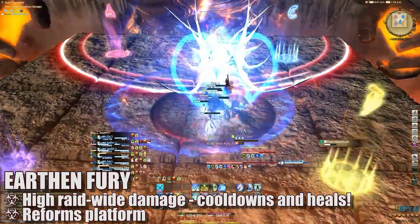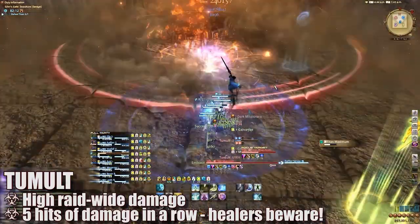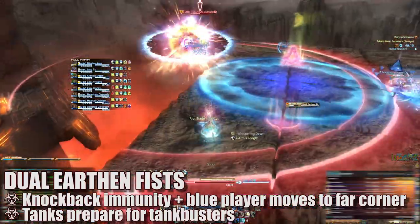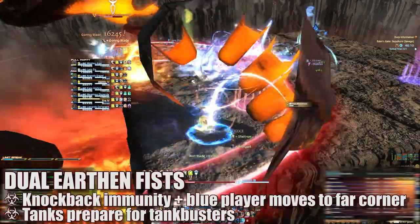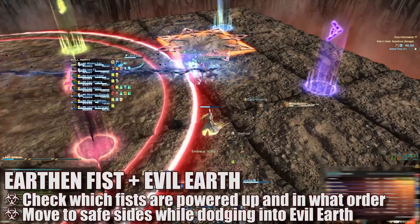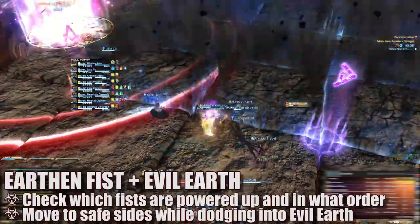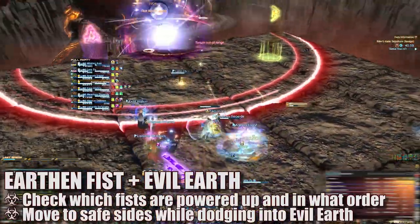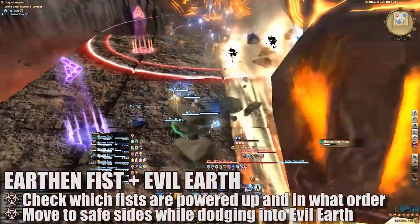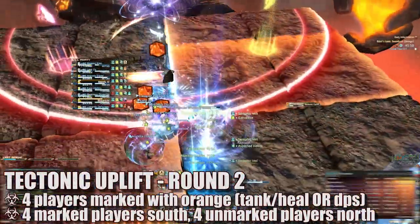Next, Titan casts Tumult and slams the platform five times for raid-wide damage — heal through it as necessary. This is followed by another Dual Earthen Fists, handled in the exact same manner: use knockback immunities, bring the blue marker to a far corner, and have tanks spread and pop cooldowns for the tank busters. Immediately after, the boss casts another Earthen Fist powering up his fists twice, and a single Evil Earth marker appears on the platform. Move to the opposite fist side and then dodge into the Evil Earth AoEs as they grow while avoiding the second fist attack.